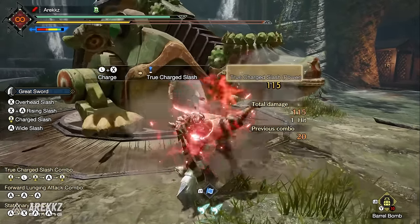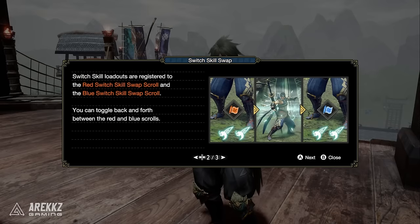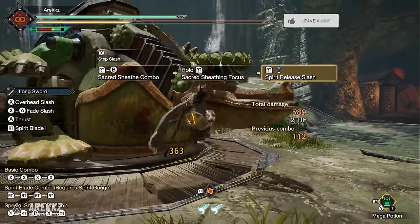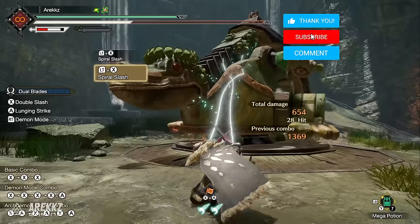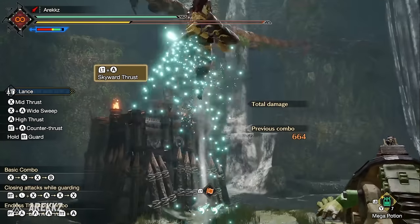Each weapon gets 3 new moves and you'll unlock these organically throughout the game, unlike Base Rise where you had to do a few additional things — some quests, some crafting. Let me know in the comments what your favourite Siltbind or Switch Skill is.